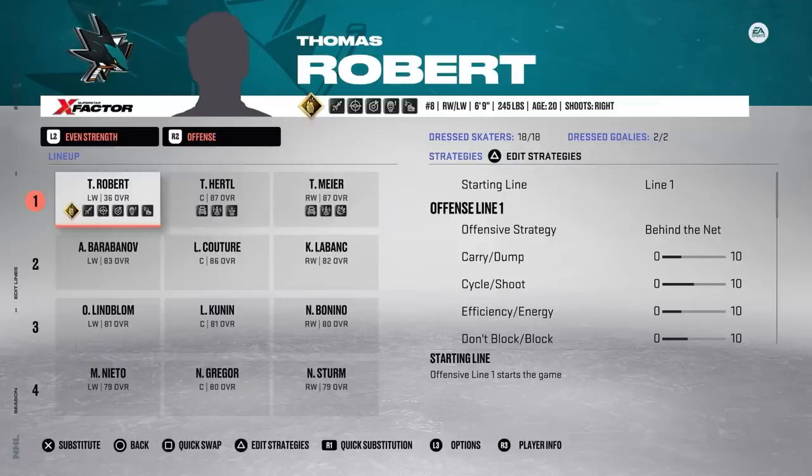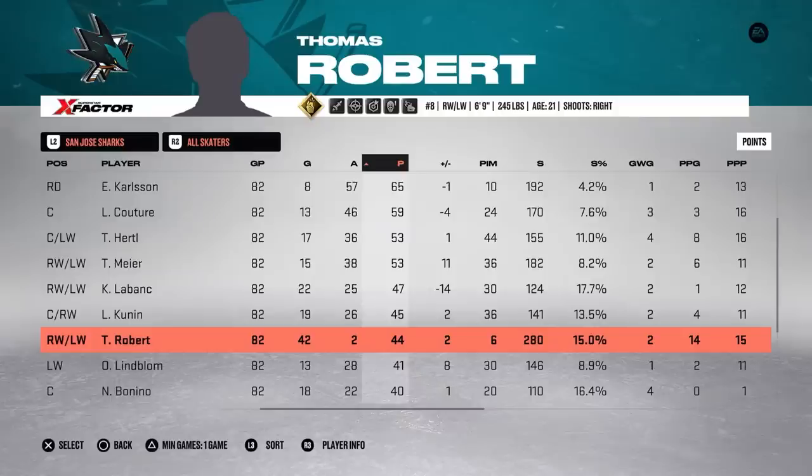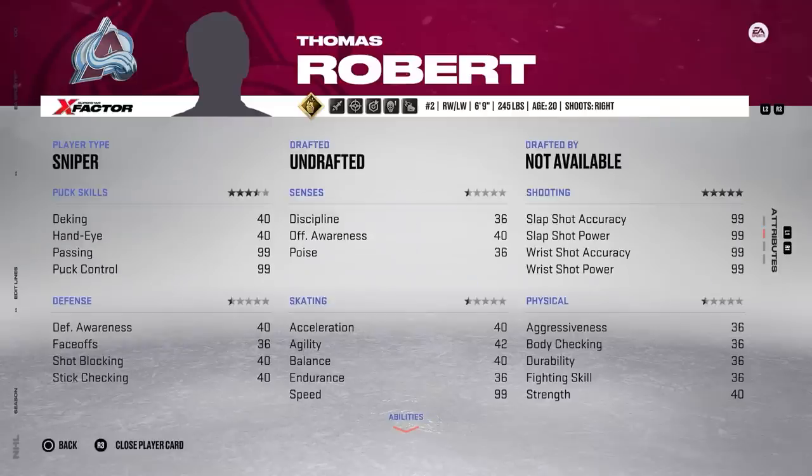Here we are in San Jose — we've got the T-line now: Thomas, Tomas, and Timu. They finish 19th in the league and miss the playoffs — of course. But Thomas has another historic season: 42 goals, 2 assists, 44 points, giving him 94 attribute upgrades. The impossible has finally happened — Thomas Robert is above the base 36 overall. He's up to a 38 overall and ready to change the game.